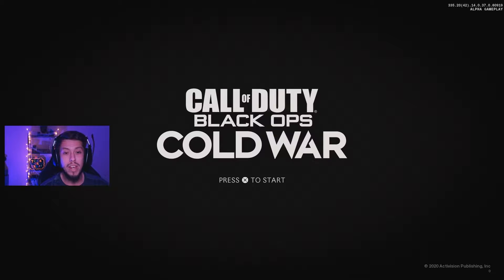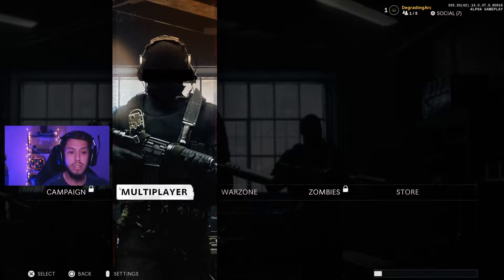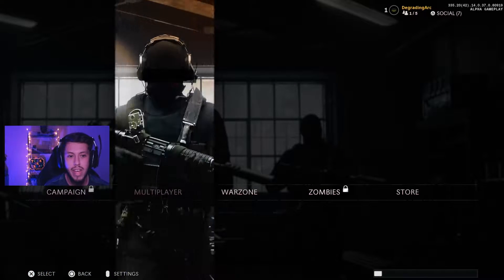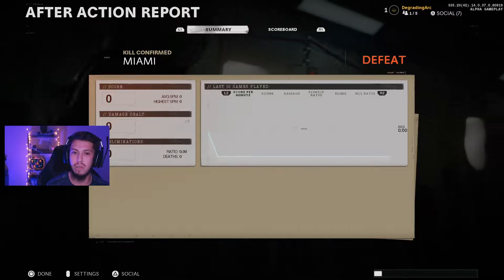With that being said, we're gonna go ahead and go into this menu. You can see multiplayer, Warzone — you gotta go in and do obviously more work for that. But probably trying to let you know that that's gonna be there. Zombies, and then we got the campaign, but obviously we can't do any of that, so we're gonna go straight into multiplayer.